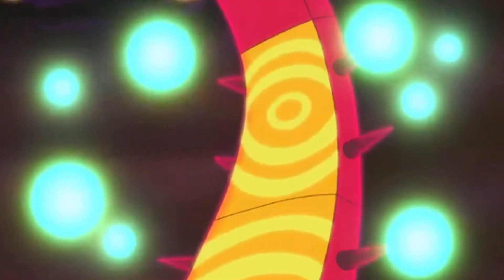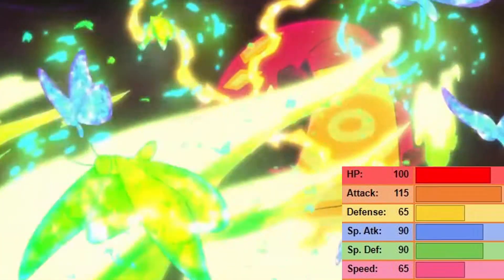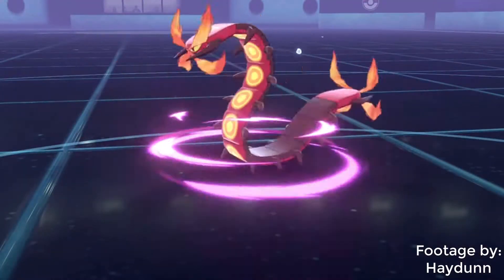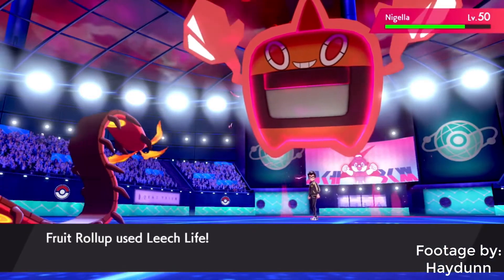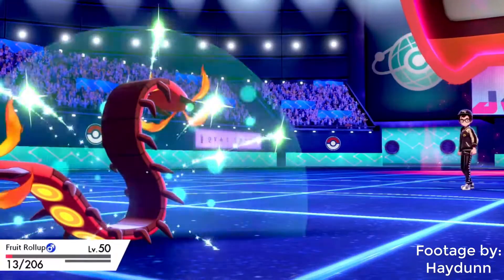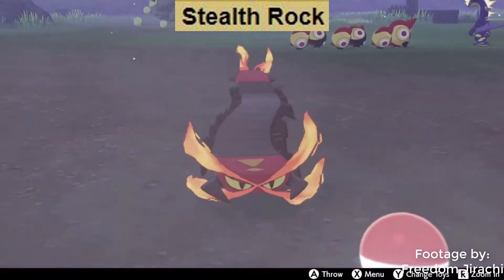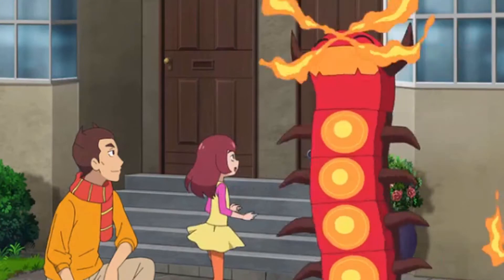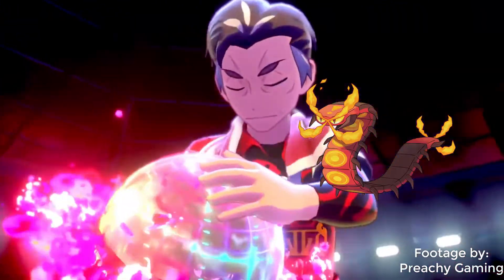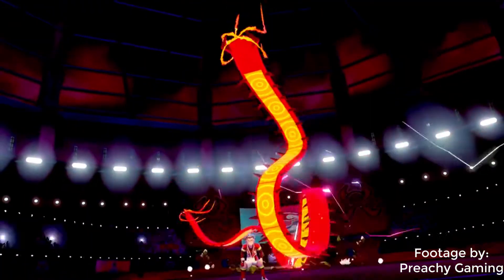Centiskorch excels at being a physical attacker with respectable bulk. It's actually bulkier than I remembered. And it can boost those numbers even further with Coil and heal with the now actually good Leech Life, which gave bug types a much needed recovery move in Gen 7. But it's Fire/Bug, so what about Stealth Rocks? No need to worry about that either. Just slap on some Heavy Duty Boots and it's all set to go. Seriously, this item has made so many more Pokemon's lives easier in the metagame.